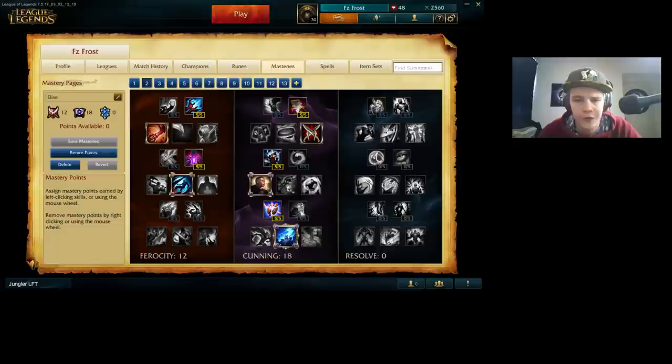Now for the masteries — this is the mastery page I use on Elise. I go for Sorcery for increased ability damage. I prefer this over the little bit of attack speed because I already have attack speed in my quints and I already have my W for extra attack speed. A little bit of extra ability damage really helps you out on Elise since you have your Q for a lot of damage — both Qs deal a good amount of increased damage, which helps you burst people.